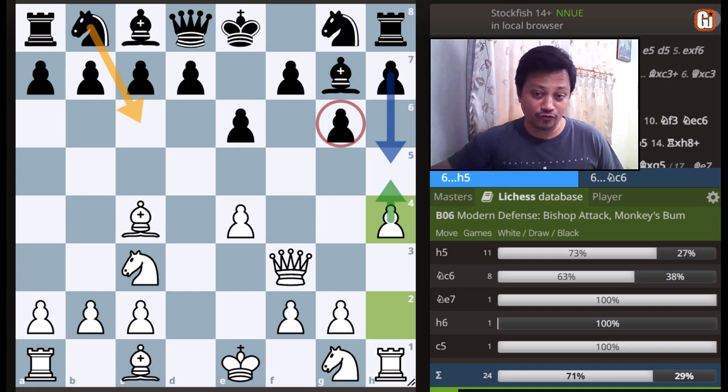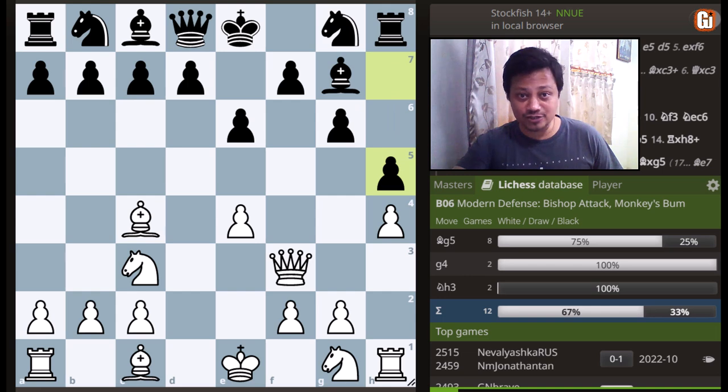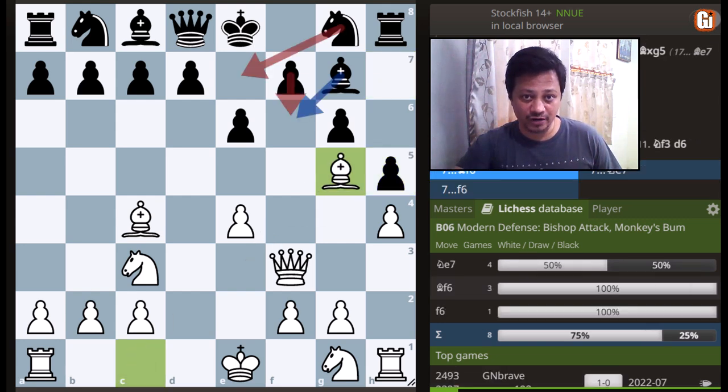The idea is very obvious — we want to play h5 and rip apart the black kingside. Black has a few choices. The most natural is to play h5, stopping white's idea. However, black can try other moves such as knight to c6, but in that case white's attack remains very strong on the kingside. Let's look at the most famous choice, namely h5, stopping white's whole idea. Not to worry, as we continue with the very tricky move bishop to g5, which sets up the platform for yet another trap in the line.